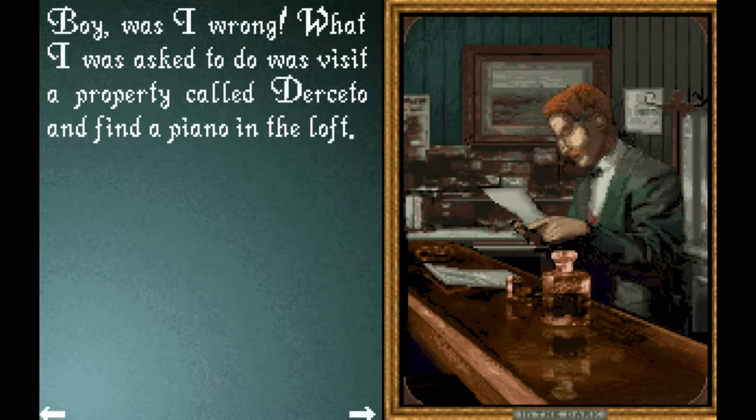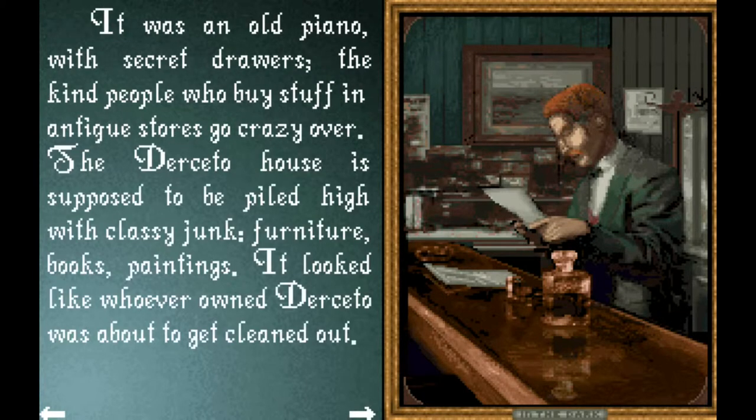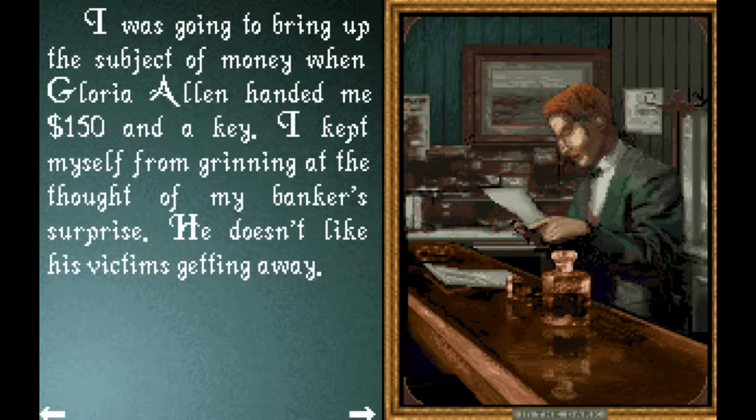What I was asked to do was visit a property called Dersetto and find a piano in the loft. It was an old piano with secret drawers — the kind people who buy stuff in antique stores go crazy over. The Dersetto house is supposed to be piled high with classy junk: furniture, books, paintings. It looked like whoever owned Dersetto was about to get cleaned out. I was going to bring up the subject of money when Gloria Allen handed me a hundred and fifty dollars and a key. I kept myself from grinning at the thought of my banker's surprise — he doesn't like his victims getting away.